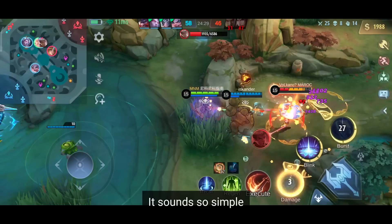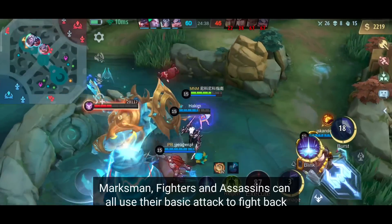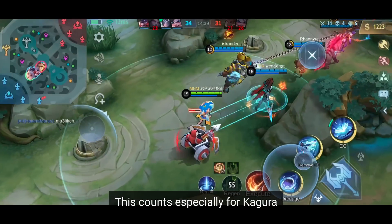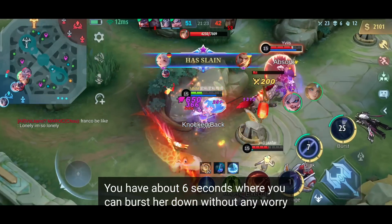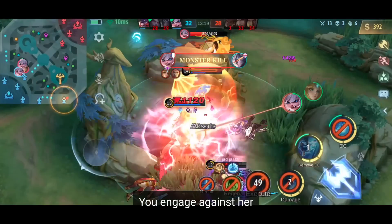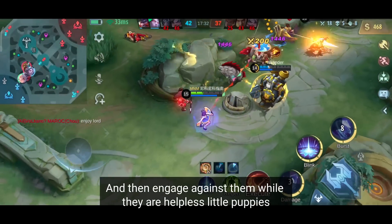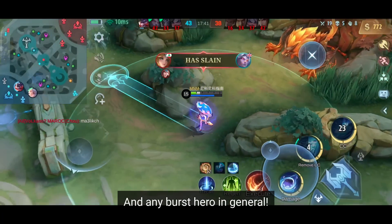This leads to the third and basically the worst weakness of all mages — the one secret weakness they all share that you can easily exploit: their skill cooldowns. It sounds simple, but ask yourself: how many players have you seen who run headfirst into a burst mage? Almost all mages don't have the luxury of basic attacks to fight back. Once they use all their skills, they're completely useless and a free kill target. This counts especially for Kagura — once she uses both of her second skills, you have about 6 seconds to burst her down without any worry. So instead of attacking her first, let her attack you, avoid her damage, and once you've done that, engage against her and shred her apart. This technique works against every burst mage: wait until they use their skills, then engage while they are a helpless little puppy. If you forget everything else from this video, at least remember this one thing and you will have a much easier time against burst mages and any burst hero in general.